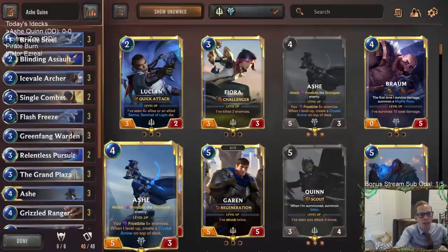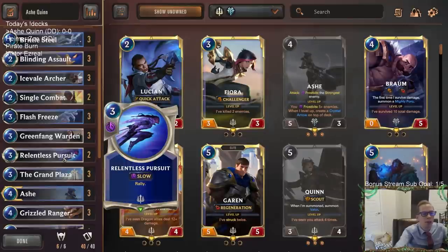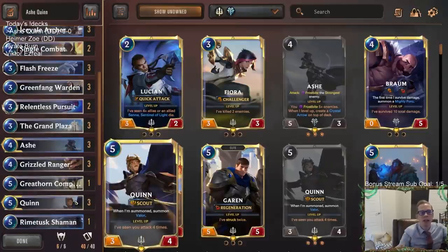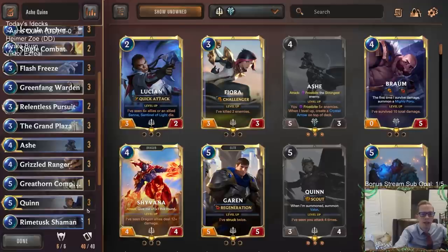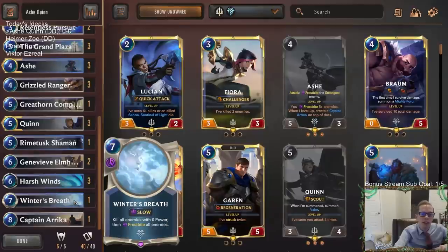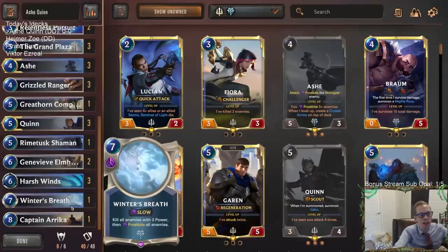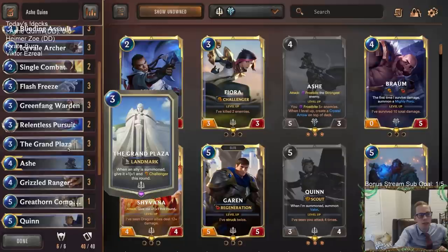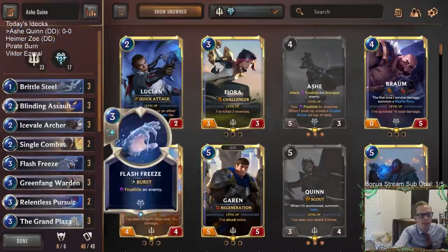We have Ashe, who frostbites something whenever she attacks. We can even use Relentless Pursuit to attack a second time with Ashe, but we mostly want Relentless Pursuit on our opponent's turn to get two attacks and help level up Quinn. Play Quinn, attack twice with scouts, then on their turn play Relentless Pursuit plus a scout and attack two more times — Quinn's leveled up. We also have Winter's Breath, Captain Arika, and the moose, which as a 6-6 scout challenger is super powerful with Grand Plaza.